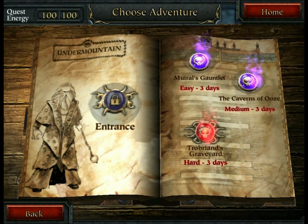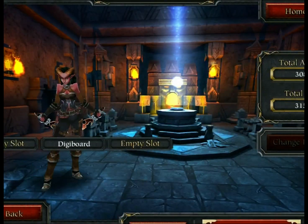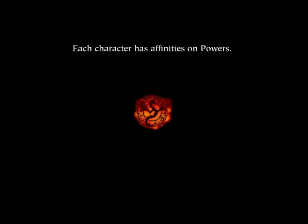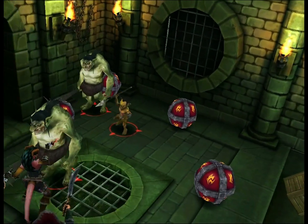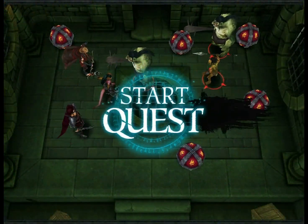We'll jump into the easy one first, because my character isn't overpowered and it's usually better. We're going to grab a party to go in with, because the more party members you get, usually the higher your attack and defense gets, and that will help you out throughout the battle.